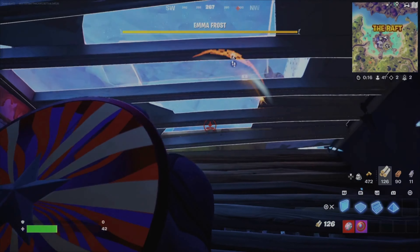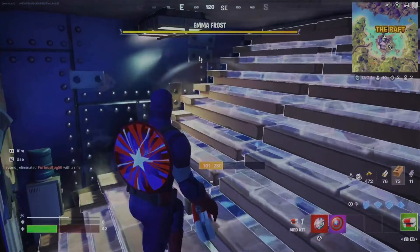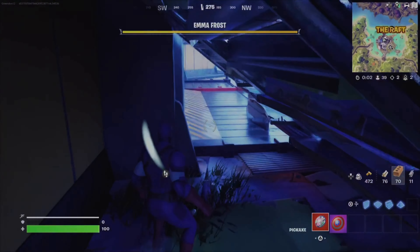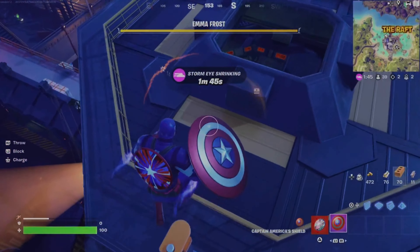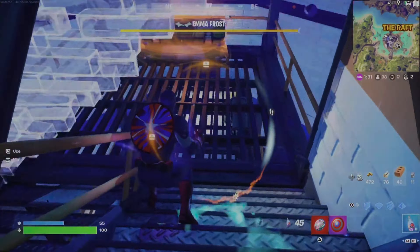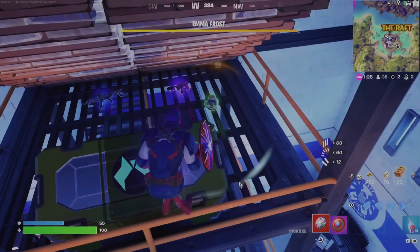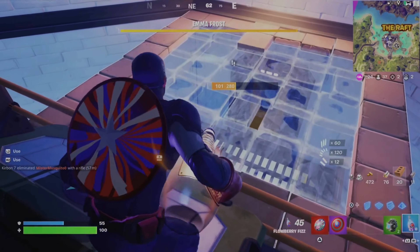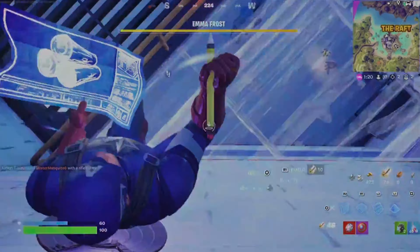Oh no, he's just going to spray me. There's no way — I've just got to make it. And he let me pop it — there's no way! Okay, we just need some shields now. Now Dr. Doom has let me pop this. Flowberry. Oh, chest. Sadly, no healing items. Knew he was going to enter through that door. Oh, that mantle's closed.